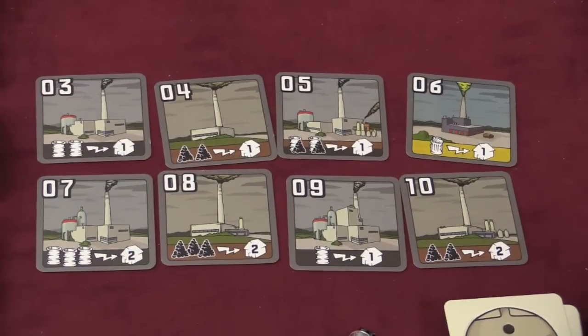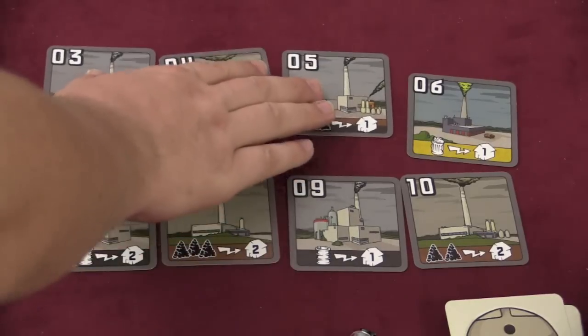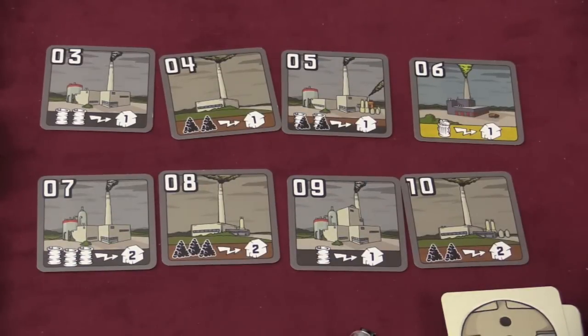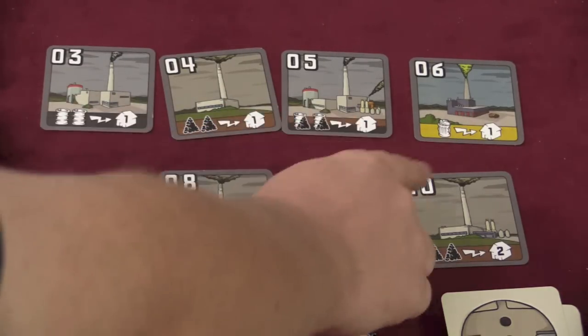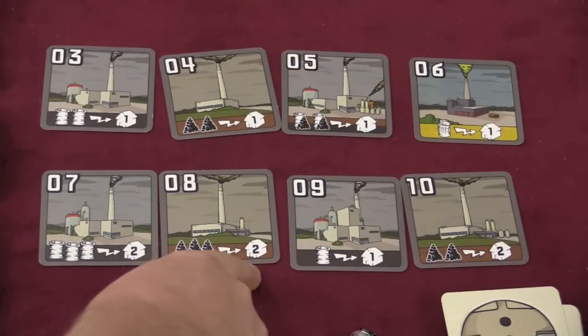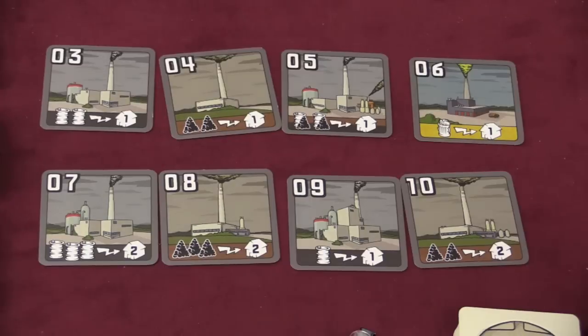The first part of every turn is an auction where players bid for power plants. You have the active market up here — you can't buy from the bottom row, but it's showing you which cards are coming. Each of these power plants will power a number of cities. Players can only have three power plants, so you want to be efficient. For example: this takes two oil to power one city, two coal to power a city, two oil or two coal or one of each to power a city, three oil powers two cities, three coal two cities.